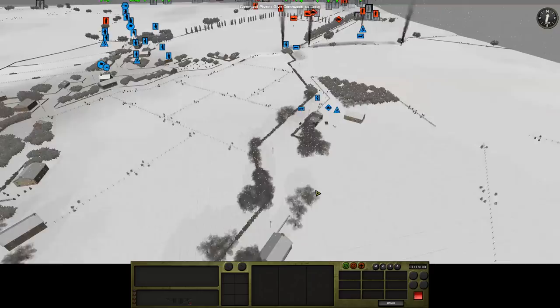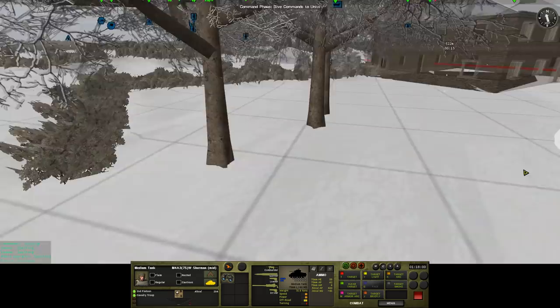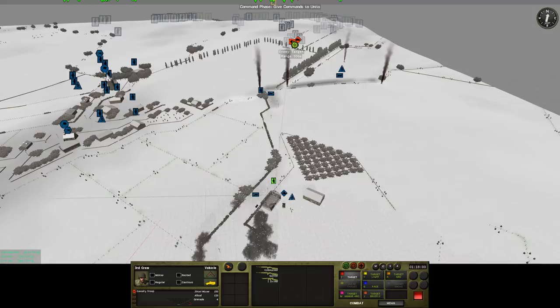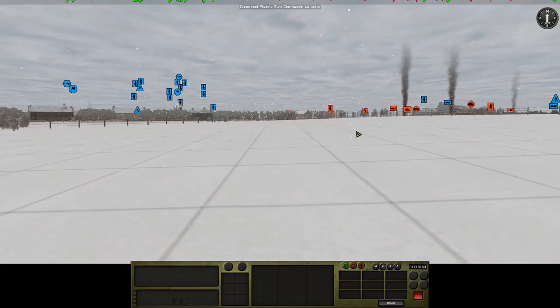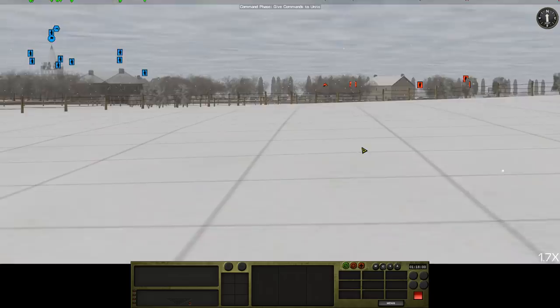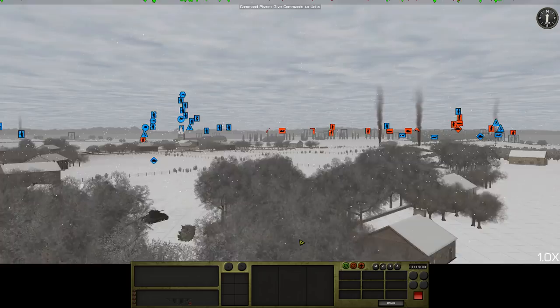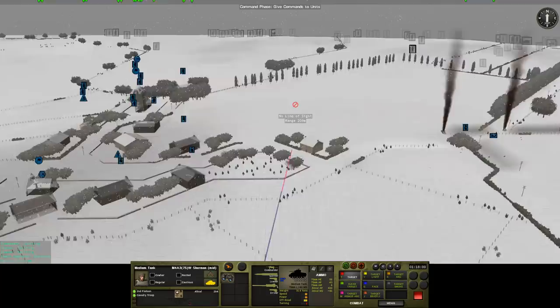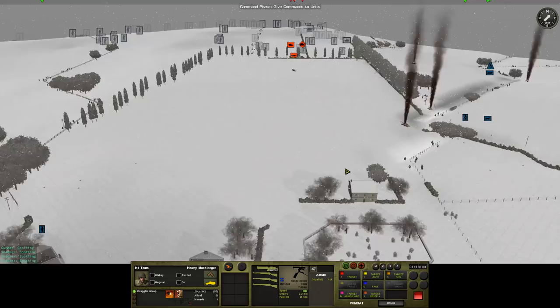We can run away if we need to because we're in cover there. Is this Sherman from this hull-down position going to be exposed to the King Tiger? Probably not — look at the size of that wood that's in the way. Let's check the range as well — this might be more than a K. There's definitely a line of sight there, so that's cool. Sucks to be in that half-track — that is a half-track full of dead guys.